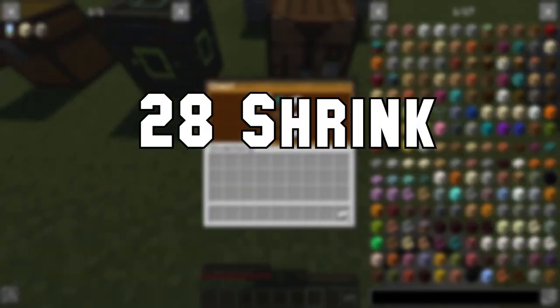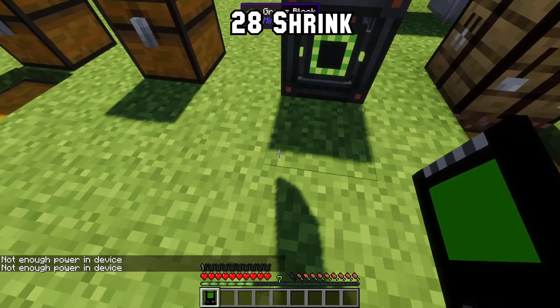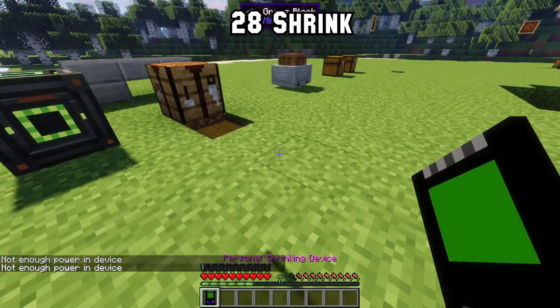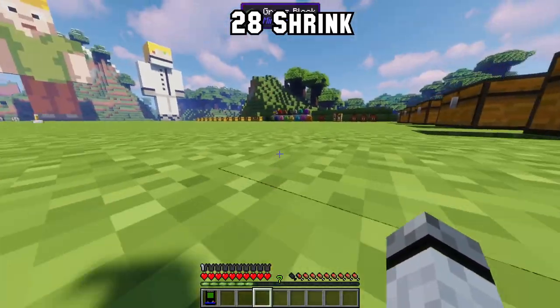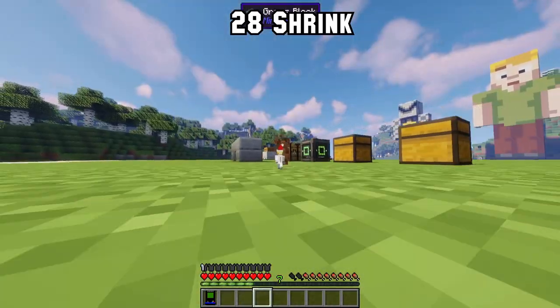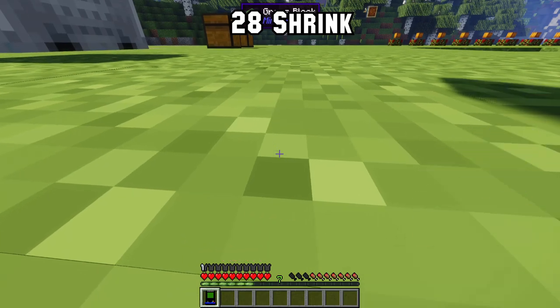Number 28: Now you can make a shrinking device with six iron, ender-pole glass and one button. Unfortunately it needs to be charged — I'm using Mekanism here, link in the description. After it's charged, just shift-click and BAM you are only half a block tall. You can even go on slabs, still jump one block, and you are just really tiny. After you are done, shift-click it again to grow back.